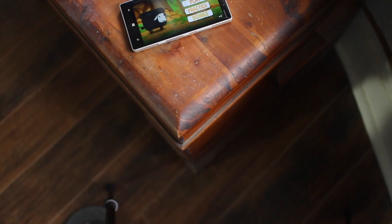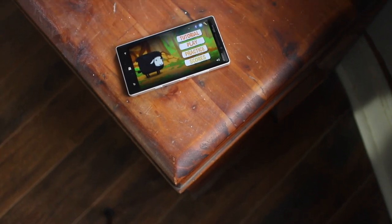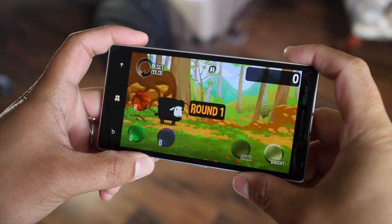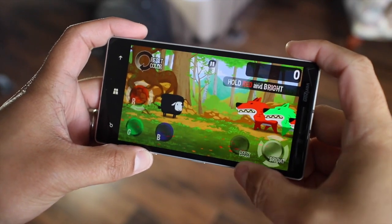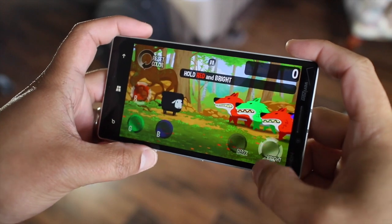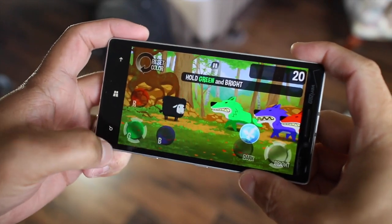So this is what you'll see when you open up the game. The best way to show you the gameplay is to jump straight into it. So the point of this is to prevent these wolves coming at you, and the way to do that is to match the color of your sheep before you can shoot your laser.